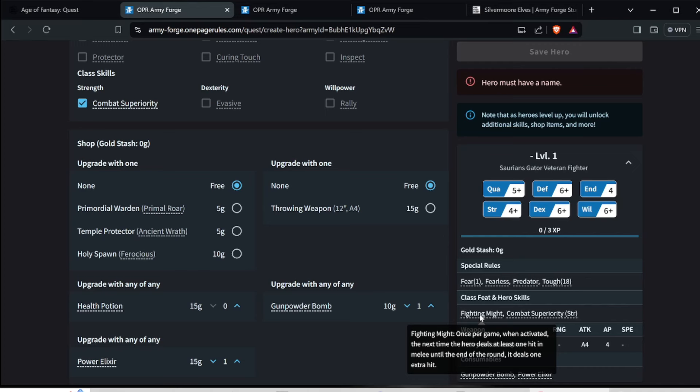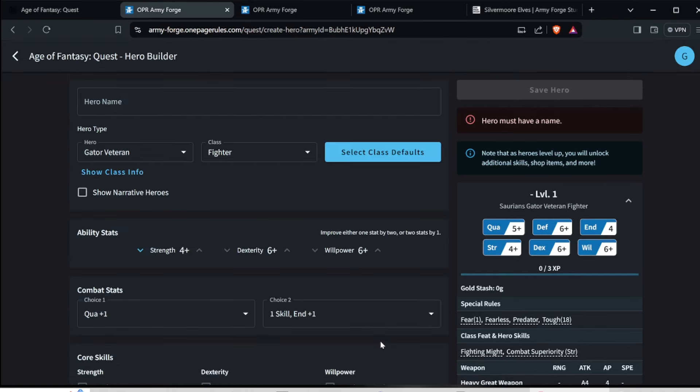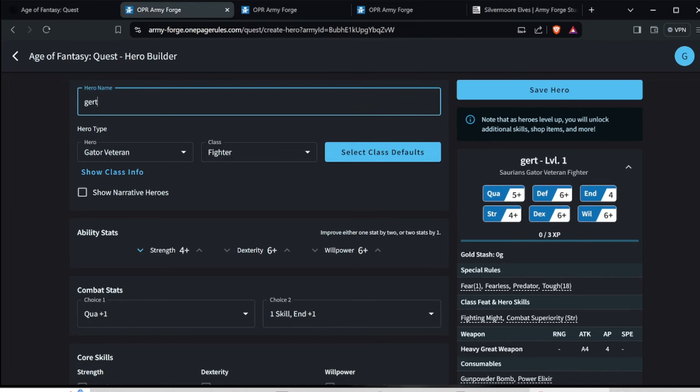Fighting Might is the special fighter ability — once per game. And Combat Superiority: you've got to pass the strength test, then you get the heavy great weapon with four attacks, four AP, and the two things that he bought with the twenty-five gold. I name this guy Gert and I name the other guy Bert.